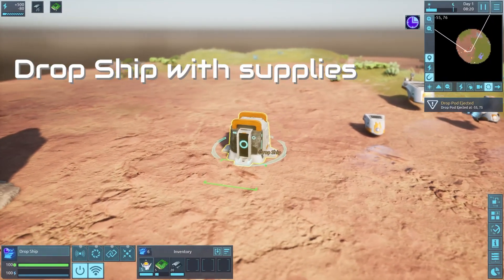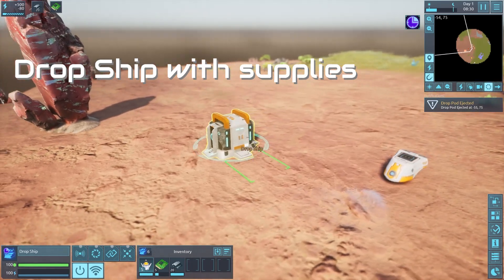At the start of a new game, you'll now have access to several drop ships loaded with supplies.